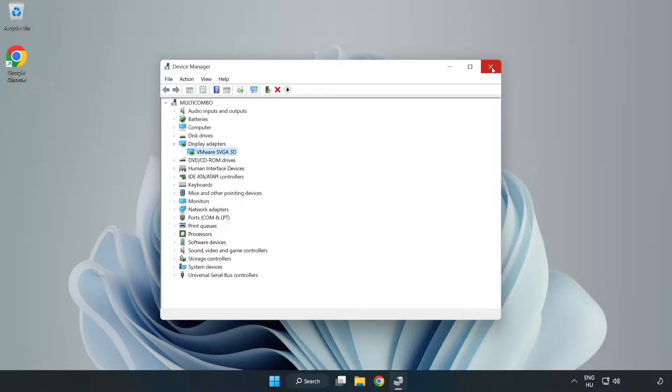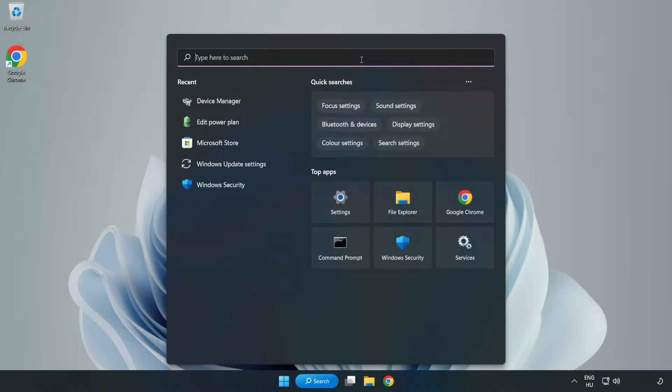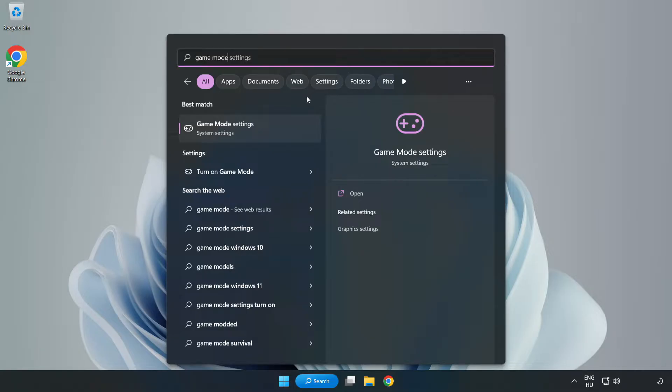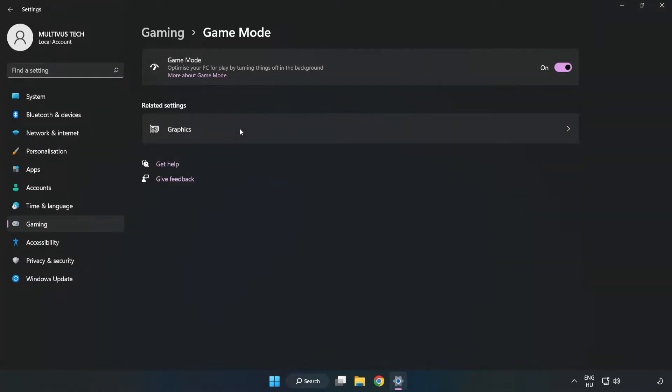Close the window, then click the search bar and type 'Game Mode Settings'. Click Game Mode Settings and turn on Game Mode.